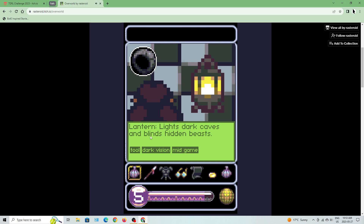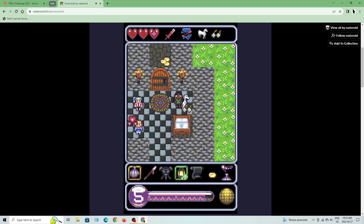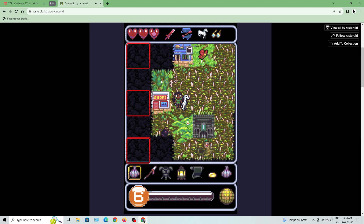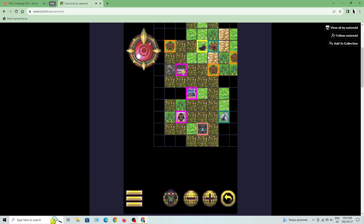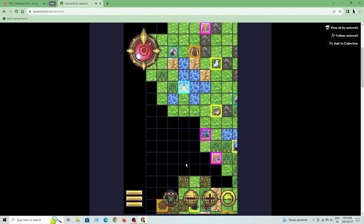Thank you for escorting Sally safely. Here's a lantern that lights dark caves and blinds hidden beasts — it has dark vision. Dark vision items let you see hidden things in dark maps, like eagle vision but for dark places inside caves. Hidden traps and beasts become invisible, but hidden items are often found. That's more useful to me than the glasses. There's a swamp ahead — takes two moves to escape, a malus for you.